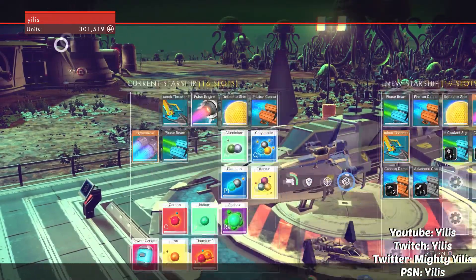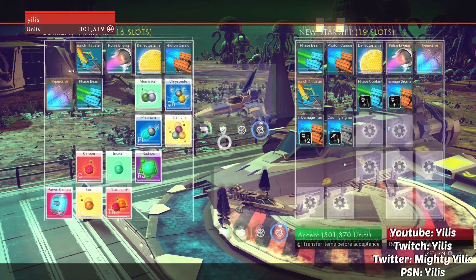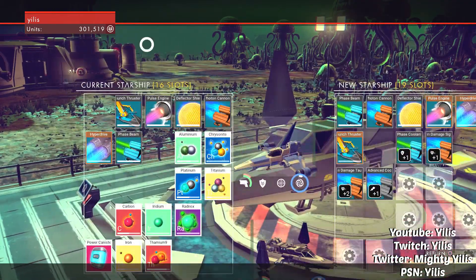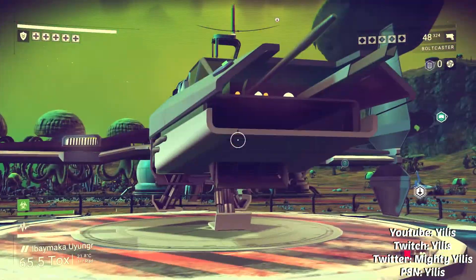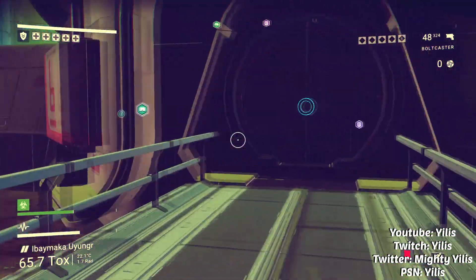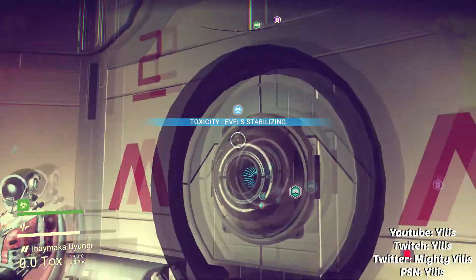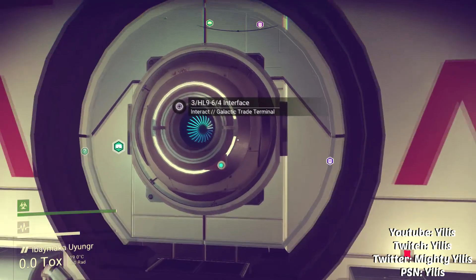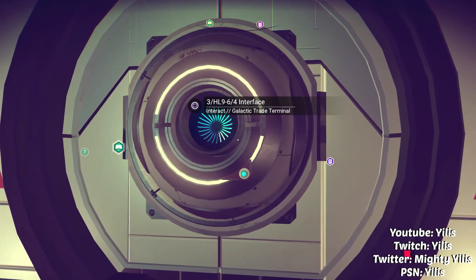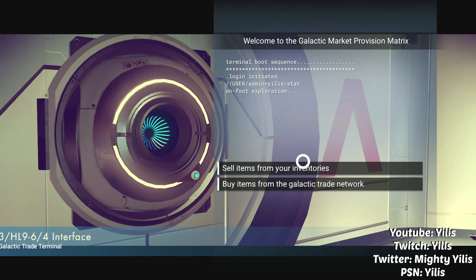As you guys can see, I have 301 units on my profile so far, and all I did was play for about two and a half to three hours last night when I was streaming. The best way I've found to get units so far is aluminum — aluminum sells for so much on the world market. Let me show you guys the galactic trade terminal — you'll run into random buildings like these that are basically just waypoints in the world, and there's a galactic trade terminal interface that lets you trade on the market.